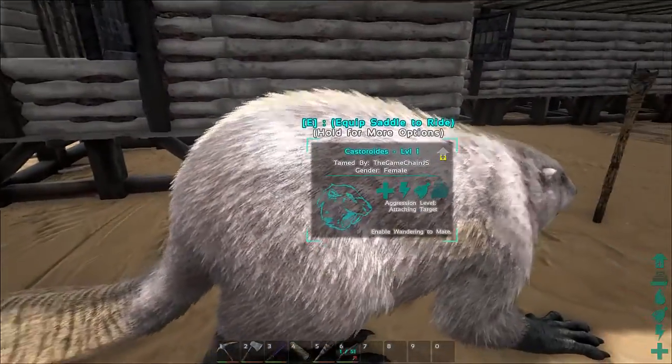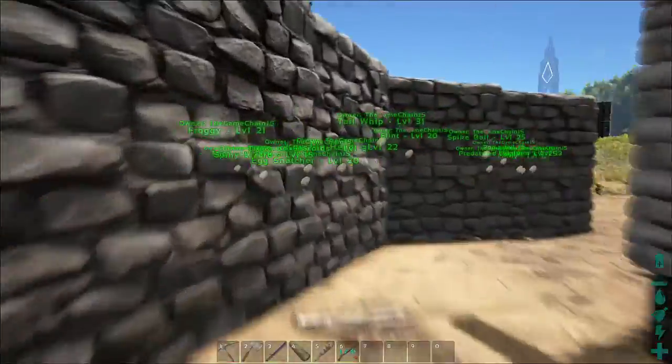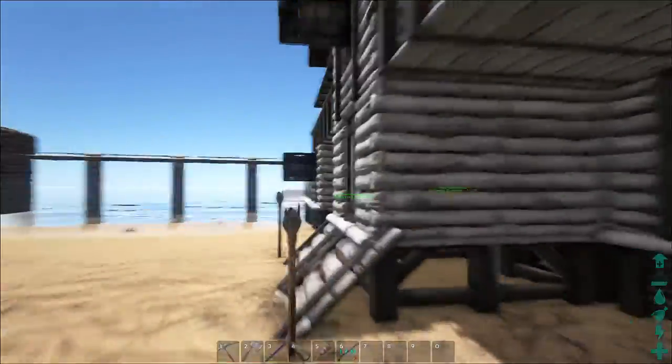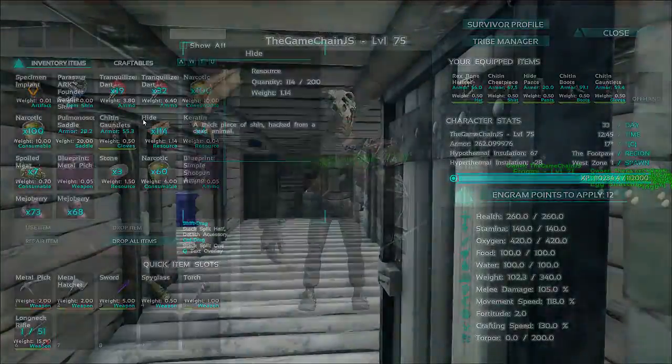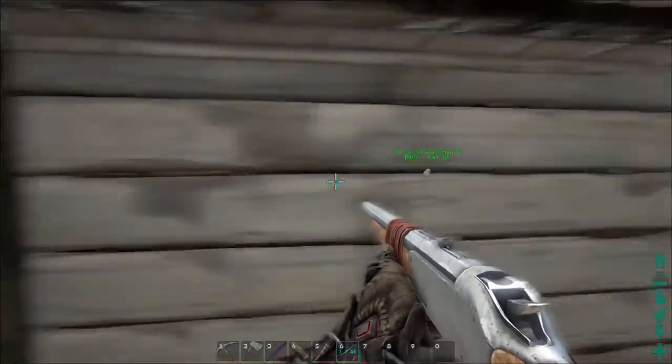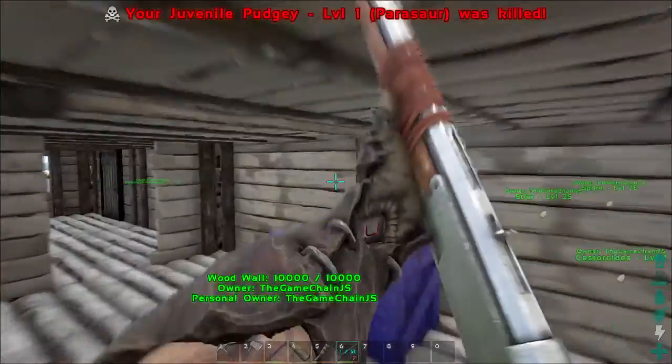This is the other one I tamed before — it's a female one. I'm going to mate them actually, just for this episode. So what I usually do is use tranq darts, and you need a lot of narcotics as well like I just said. You can use tranq arrows, but I just prefer using the longneck rifle with tranq darts.